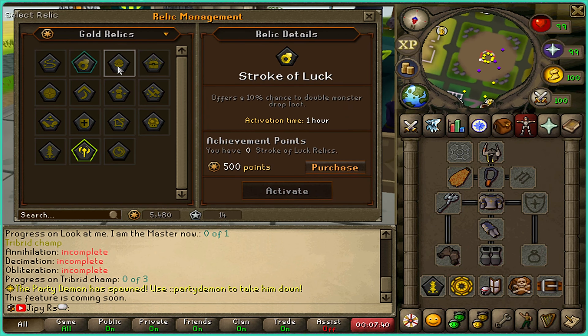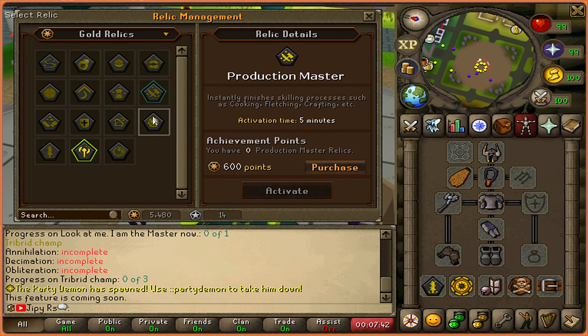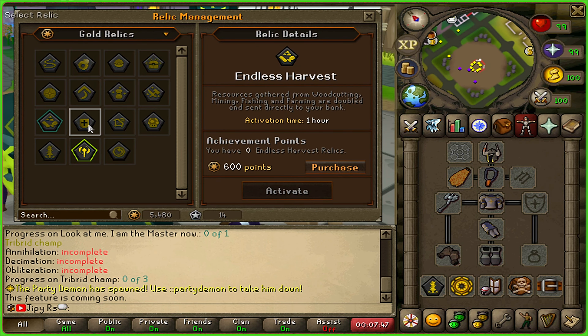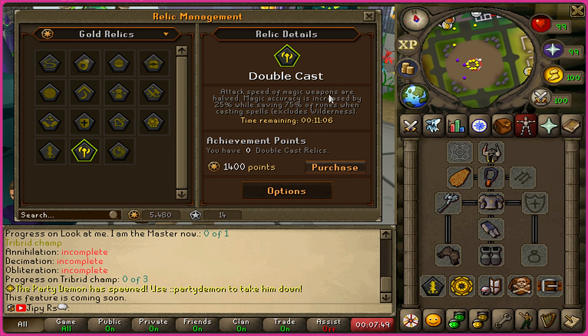Relics are different perks which you can get on your account. This is the relics management interface — you can click on different relics and view the descriptions on the right-hand side, and also the points it costs to purchase each relic.